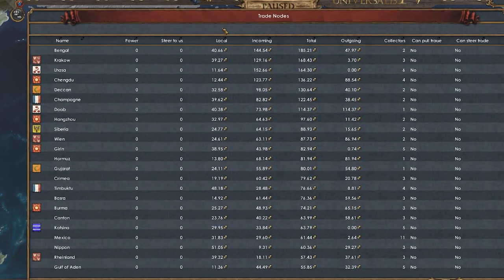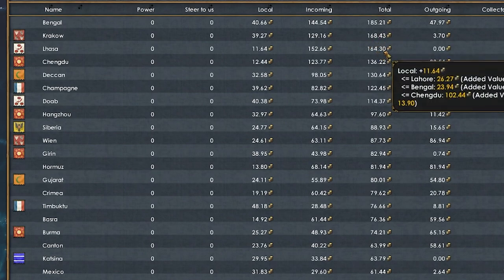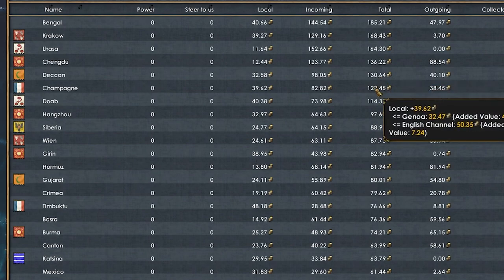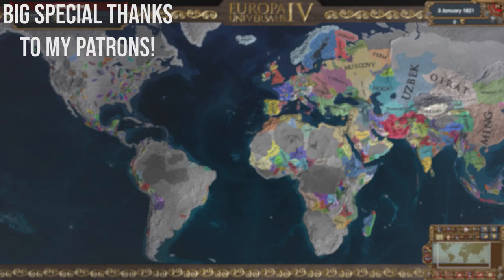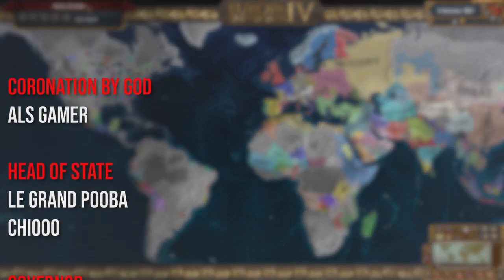We have to take a look at the final trade nodes. Bengal is the number one trade node in the world, with Krakow and then Lhasa in Tibet in a close third. Chengdu in China and Deccan in southern India also feature, with Champagne holding up the French. These are really random — I don't see a rhyme or reason to why trade is the way it is. I'm really used to vanilla, where trade is pretty predictable all things considered. So what was your favorite thing of the video?